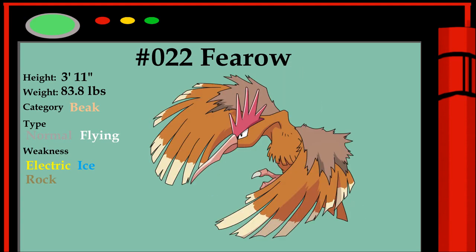Fearow is recognized by its long neck and elongated beak, which are conveniently shaped for catching prey in soil or water. It deftly moves its long and skinny beak to pluck prey.